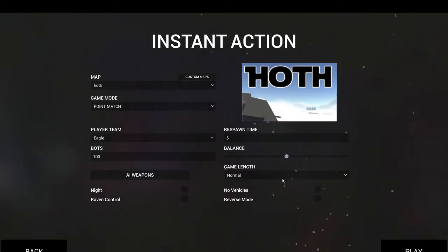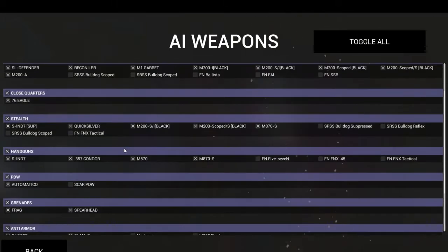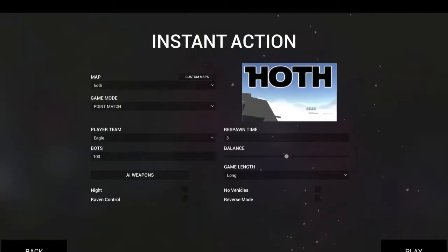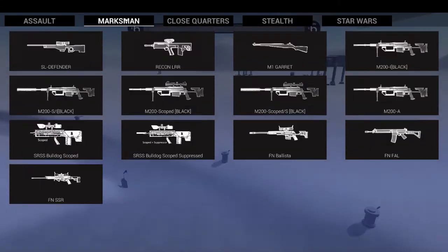I'm going to the Hoth map because I love Star Wars — as soon as I saw Hoth I got really happy. Let me set respawn time to three seconds. AI weapons — I downloaded a lot of guns. In default gameplay there's like seven guns, maybe twenty, and now I have like a hundred. I'm also going to be testing the strength of my computer with 100 AI on the map.